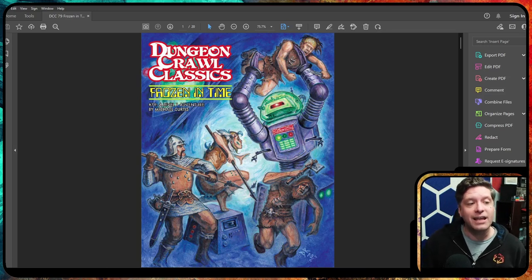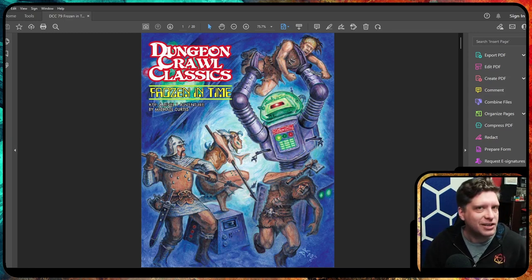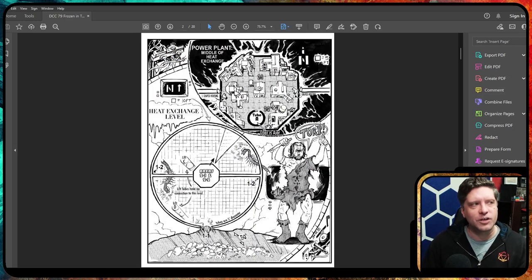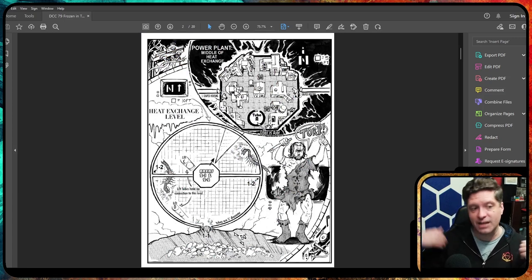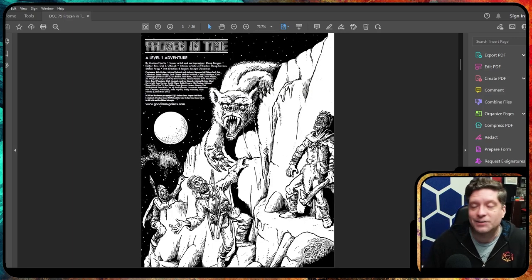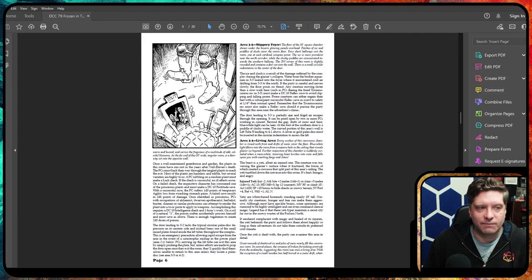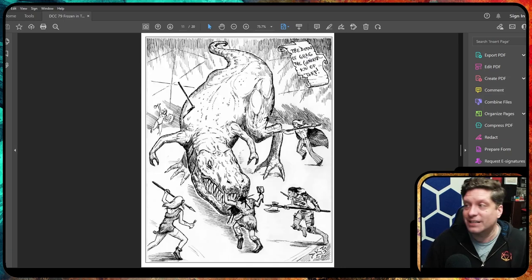One of my favorite adventures is called Frozen in Time. You play medieval — or in some cases Neanderthal-type — level 0 or level 1 characters discovering a weird spaceship that seems to have landed. All of Dungeon Crawl Classics' adventures come with really fun maps meant for the judge — the game master — to understand and articulate what they're seeing. The art is always a little goofy but super fun, and it's just a clear example of an interesting dungeon crawl.